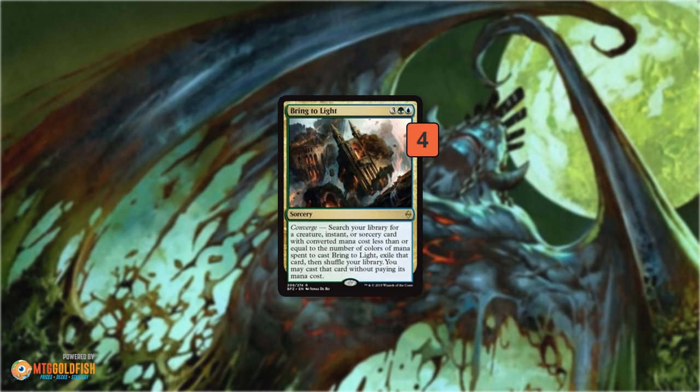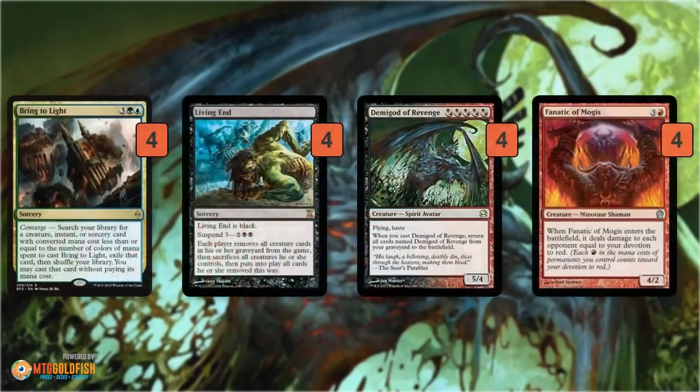We have two different ways of casting Living End. First, Bring to Light lets us tutor something directly out of our library and play it. It has Converge, so if we cast it for all five colors we can search out a Demigod of Revenge — an additional copy if we've milled multiples. We can also tutor up Living End with Bring to Light. Even with zero Converge at its natural mana cost, it can grab Living End and let us cast it right away — Living End has no mana cost so you can't cast it from hand, but Bring to Light bypasses that, letting us reanimate everything and win.